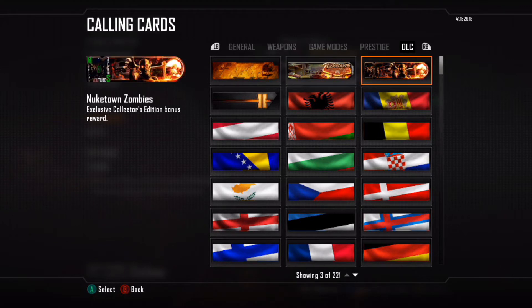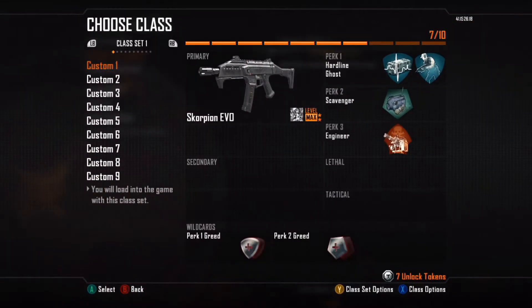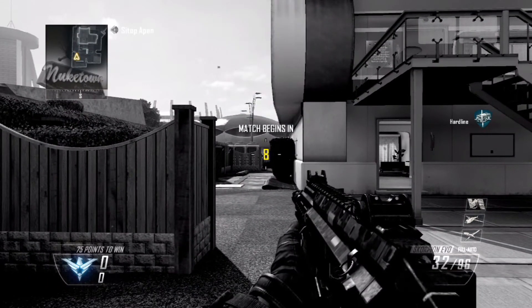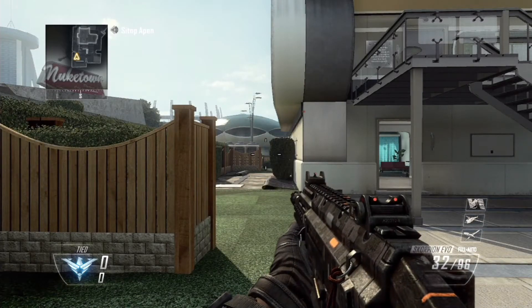Alright, they both look awesome. I can't decide. Alright, I'm gonna stick with Nuketown. I lied — zombies, just because I love zombies. Now let's check out that camo. Started a custom game just to see what it looks like. It's pretty awesome that it worked that fast — that was probably five minutes ago when I did it.